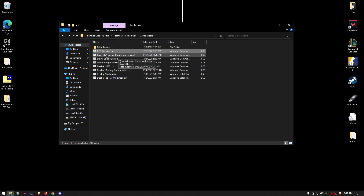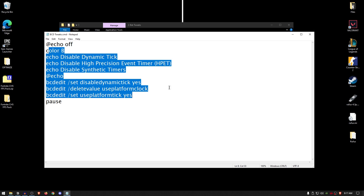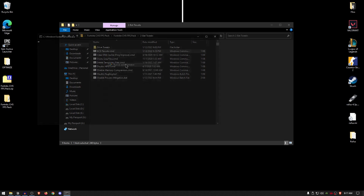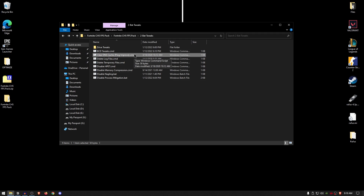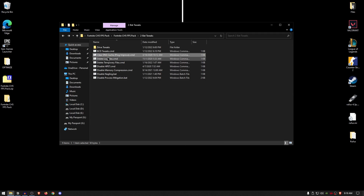Going back into the pack, for the BCD tweaks — if you want to check what's inside any of these batch files, simply right click on them, click on edit, and you can see everything it's going to perform. It's going to disable dynamic tick as well as the high precision event timer and any synthetic timers. Right click on it and run it as administrator, then press any key to continue. As for the clear DNS cache, it's going to give you a little improvement in ping in any game you play and overall network optimization. Simply right click, run it as administrator, and press any key to continue.